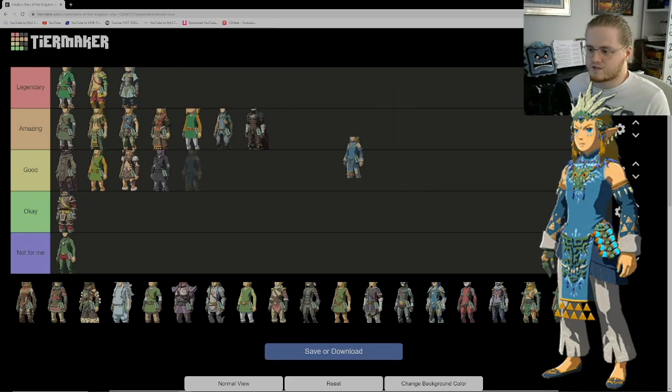Next up we have the Frostbite outfit, the ice version of the dragon set — and it's probably my least favorite of the three. I honestly might put it as okay. It just doesn't work for me as well visually. It's not bad or anything, it's just not an outfit I'm going to run toward using. I do like that it uses ice damage when you're in the cold, similar to how the others use lightning and fire attacks. But aesthetically it's just okay.